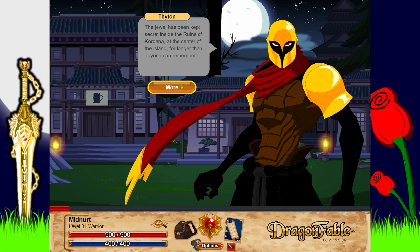We would be the unquestioned rulers of this island - I'm pretty sure we're like the only ninja clan, but anyway. The jewel has been kept secret inside the ruins of Kordana at the center of the island for longer than anyone can remember. All our attempts to recover it ended badly. But now a man named Dracath has taken the jewel from its resting place. I want you to find him - go to the ruins of Kordana, pick up his trail, hunt him down, and return the jewel to me by any means necessary.